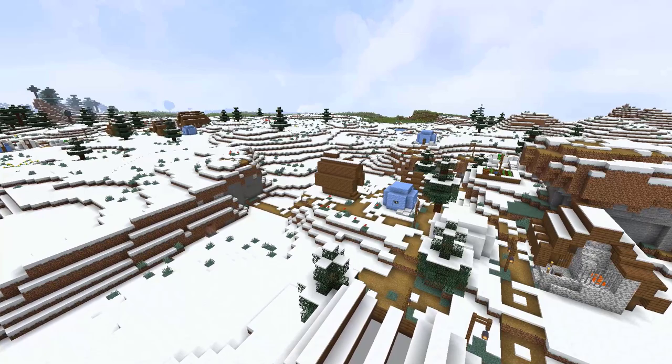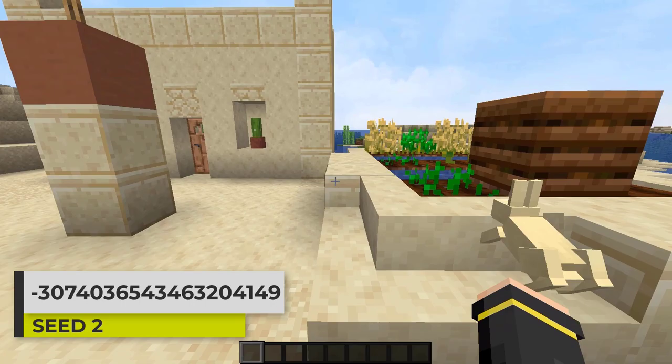So we saw a bunch of different snowy biome locations in this seed, including two villages right nearby each other.